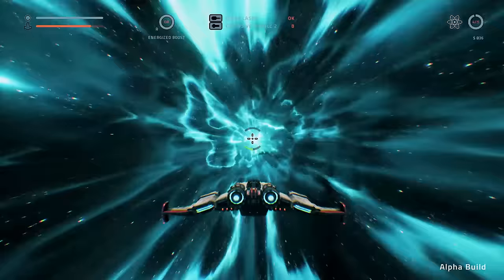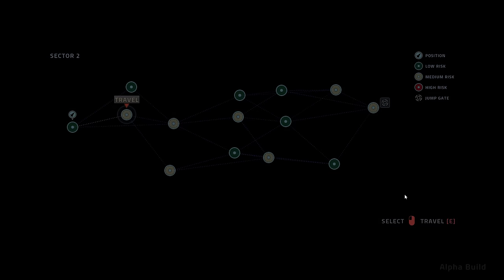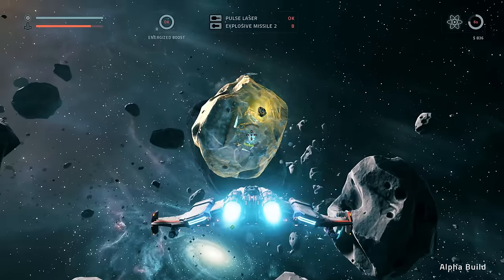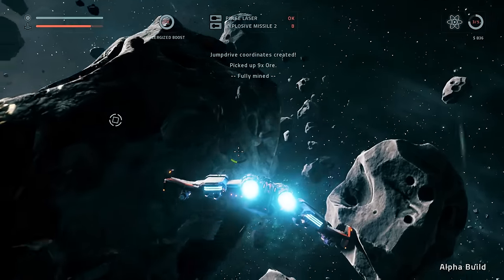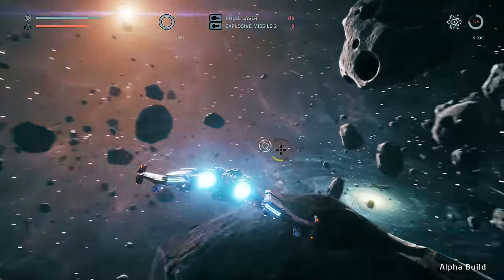Gotta say I'm not impressed by the difficulty so far. Now that I said that I'm gonna die. We can either go here - these ones do have medium risks. I kind of want to die just to see what happens after I die, because I know you can actually progress through the game after each death, so we probably have already unlocked some stuff. We'll grab some ore - a whole bunch of ore. Fully mined. I like that it does tell you.